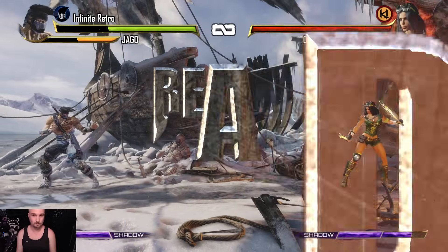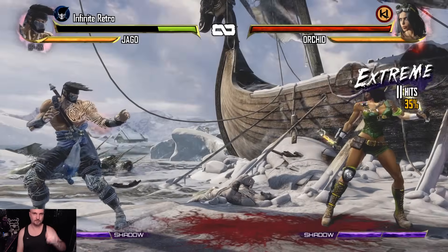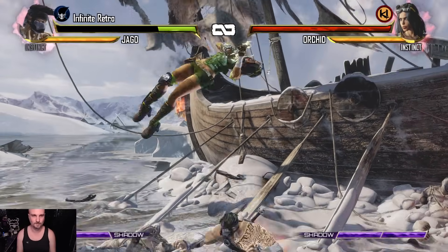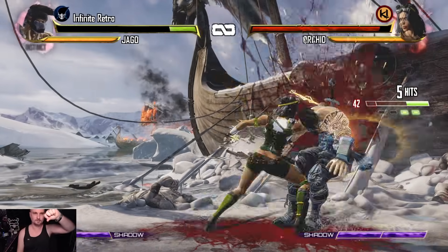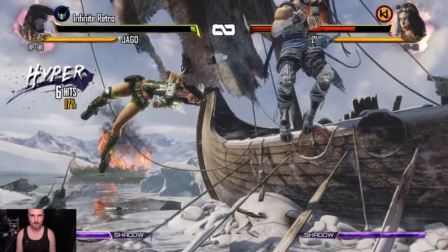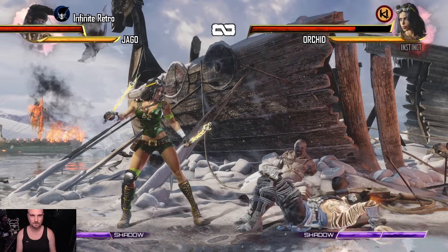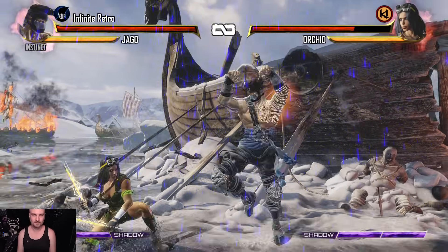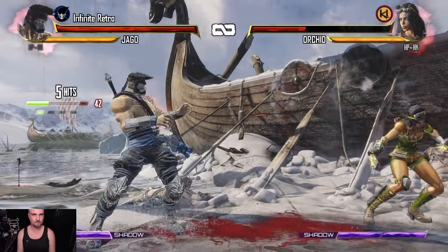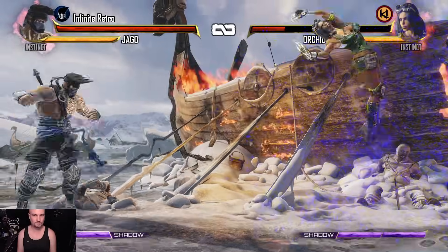You can also break the combos. Your standard block is simply just holding back. If you miss on the combo breaker, it locks you out briefly while your opponent wails on you - you can see the timer close in on the X. You can break any combo, you've just got to get the right button press - either the two lights, two mediums, or two heavies, depending on what they're doing. If any Killer Instinct fans can give me tips on how to visually know what strength to break, that'd be cool.